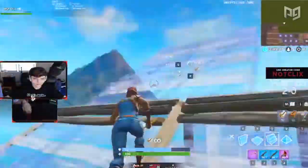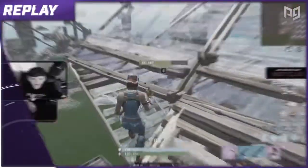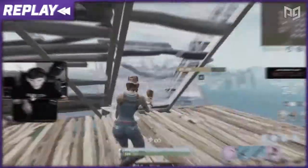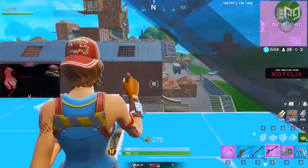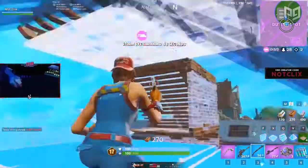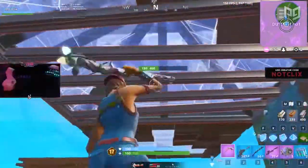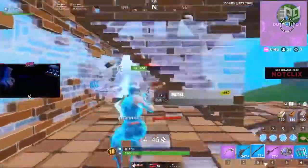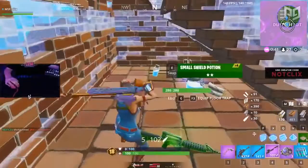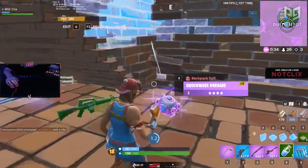Instead of contesting for height with retake strategies, first identify weak points within the building structure, break them, then secure the high position. This keeps the height of the fight relatively tame, doesn't waste all your builds, and still gives you the same result — high ground. Take a look at Clicks in a solo scrim end game: he gets ramp rushed and loses high ground, but instead of build battling he chops the builds down and his opponent falls to a more exploitable position. In many scenarios you won't even have to fully break the builds — the sound alone is scary enough to get your opponent to stop cranking and start dropping.